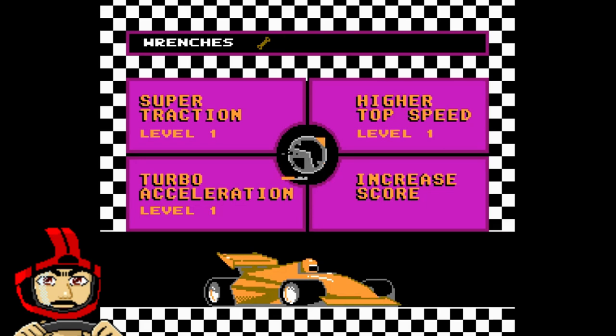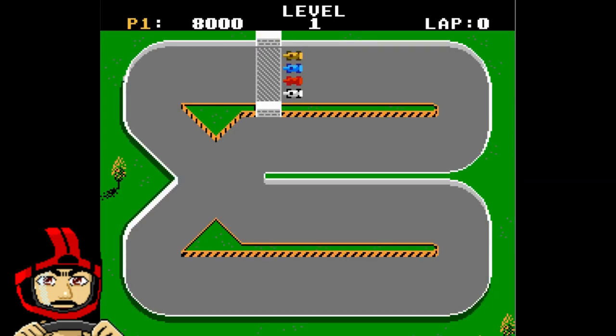The game also has an upgrade system where you pick up gold wrenches that appear randomly around the track. Once you obtain two wrenches, you can upgrade your car by a point in one of four categories: top speed, acceleration, traction, or score. There are seven tracks to race and all of them are unique and have a different feel from one another.